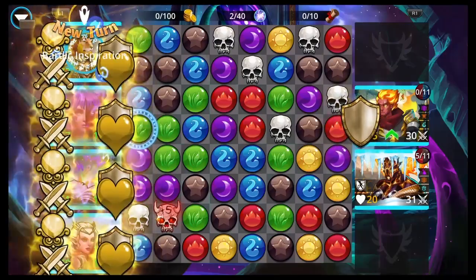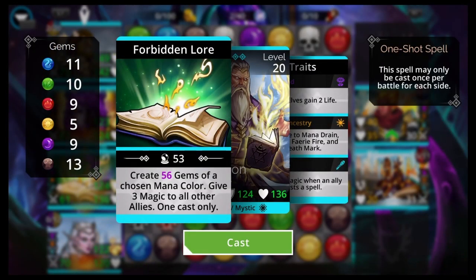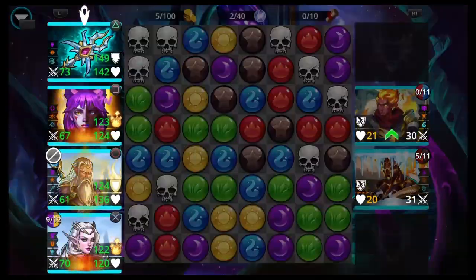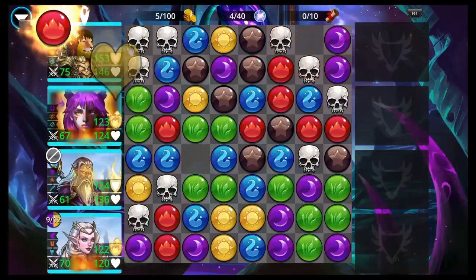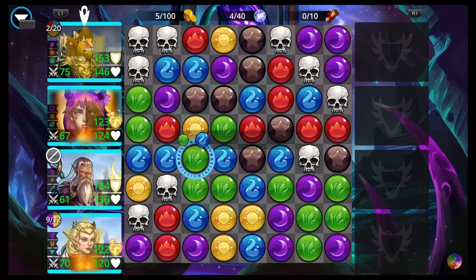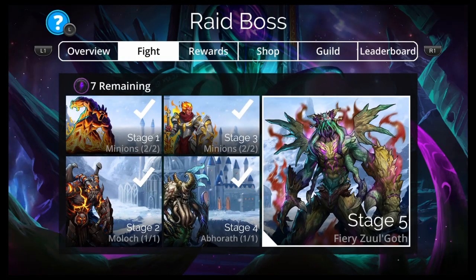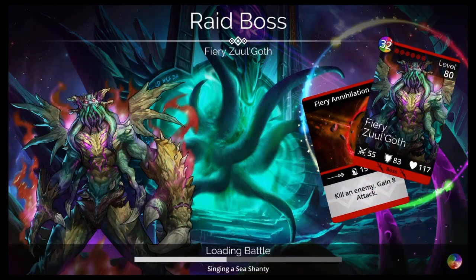Freya can help with a second kill or finishing something off, and yeah, it was good enough. Did you see Tessarion there? He made the whole board blue! I've never used him before but he's pretty awesome. It's a little annoying because he takes a bit too long to get up most of the time and everything's dead before I get him up.